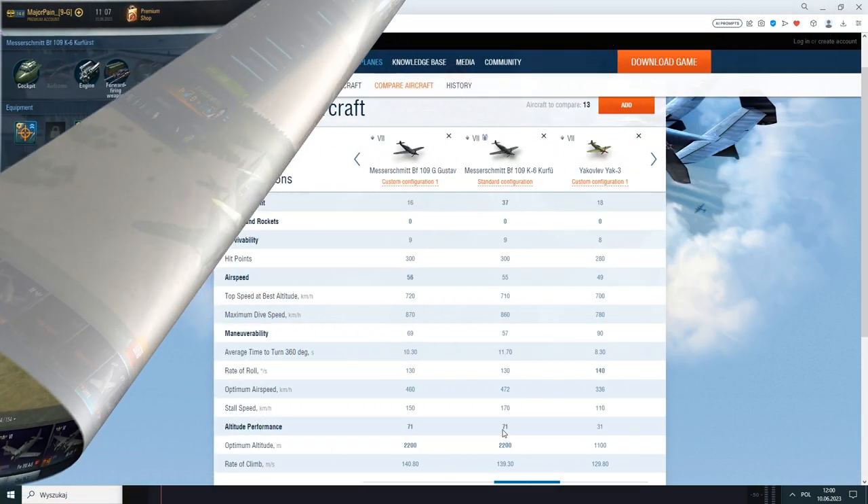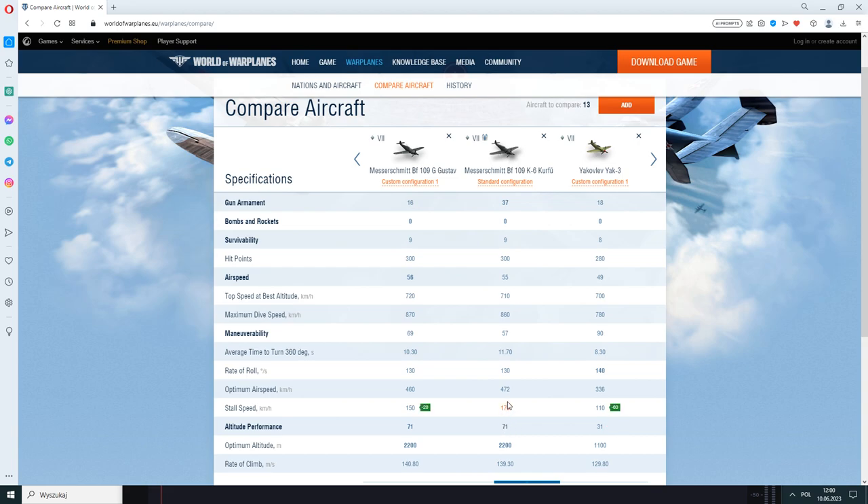Comparing this plane to other light fighters in the game, you can clearly see that at tier 7 this plane has the best firepower and the worst maneuverability on its tier. It's like the BF 109 G but with a little bit less maneuverability and a lot more firepower — more than double compared to the BF 109 G in the tech tree.